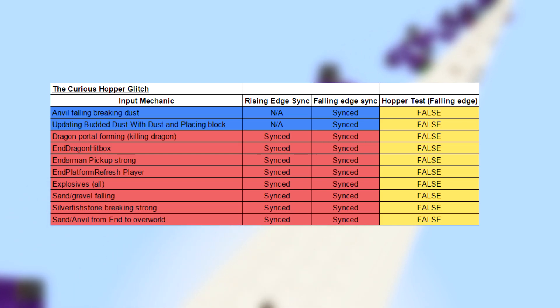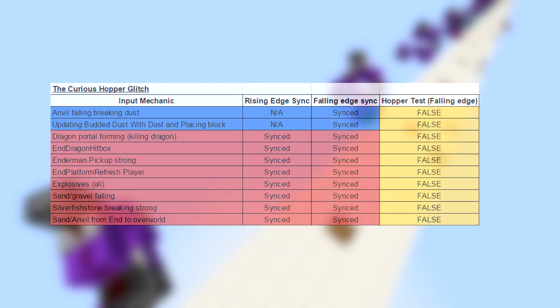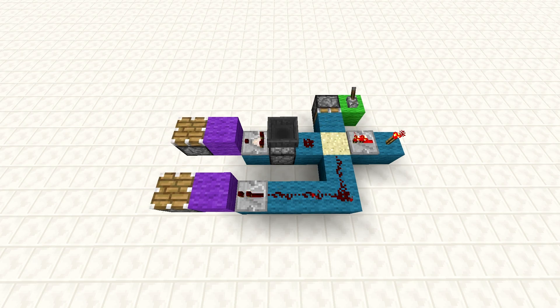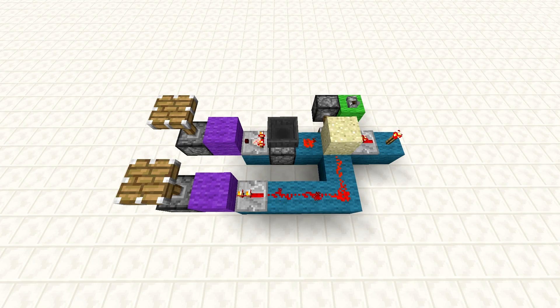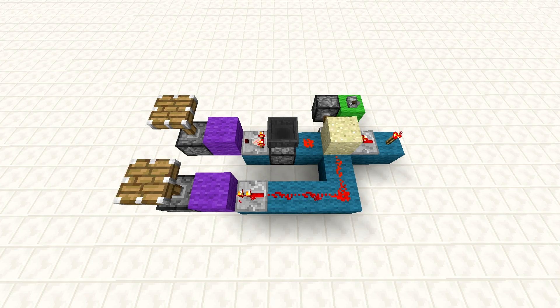What is actually happening here? To further our understanding, let's look at one of these examples in detail. As we can see, the comparator and repeater turn off at exactly the same time. As we know from the table, when sand falls, the falling edge is a synced input. This means the repeater turns off after one game tick. If the repeater and the comparator turn off at exactly the same time, then the item must leave the hopper instantaneously, contrary to the game tick delay previously seen.